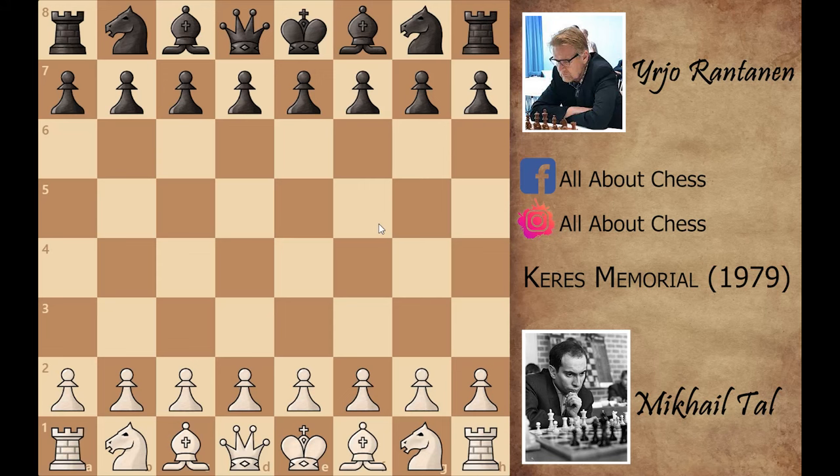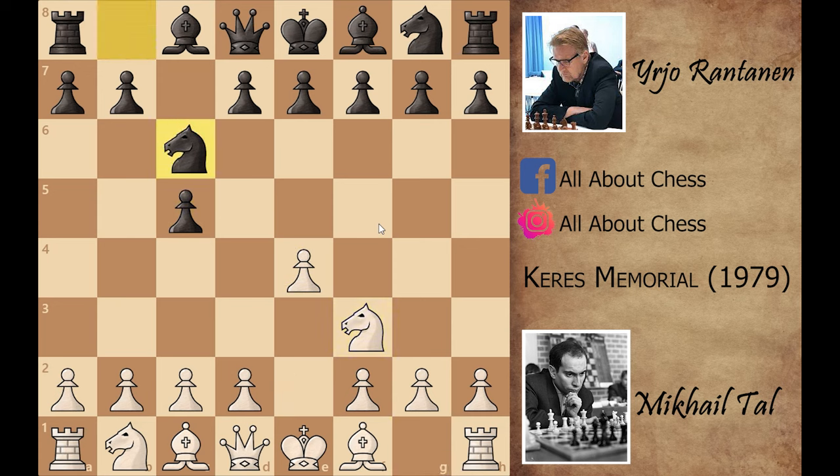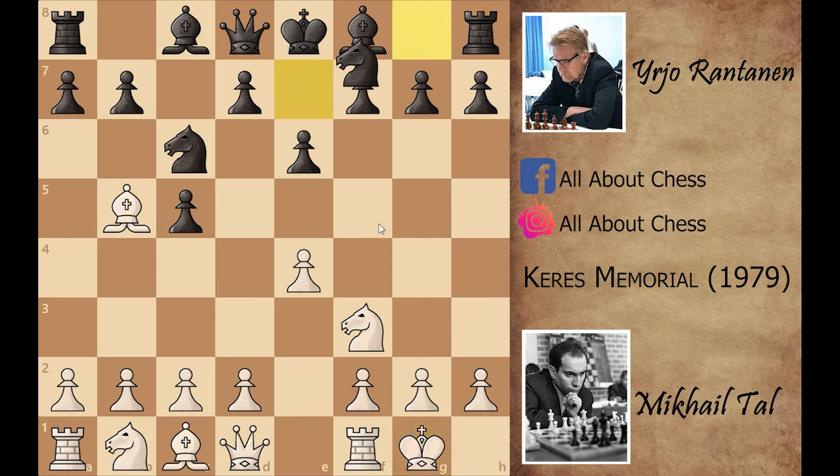Assalamualaikum. In today's video we are looking at another brilliant game of Mikhail Tal, which he played against Rantanen. Mikhail Tal was playing as white, so he started the game with e4, c5 — the Sicilian Defense — knight to f3, knight to c6, bishop to b5, e6, short castle, knight g to e7. Black simply wants to play a6.